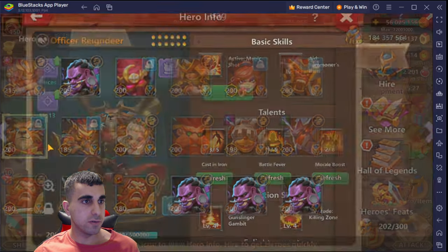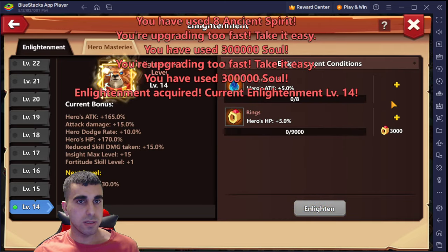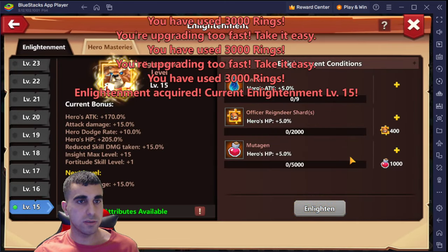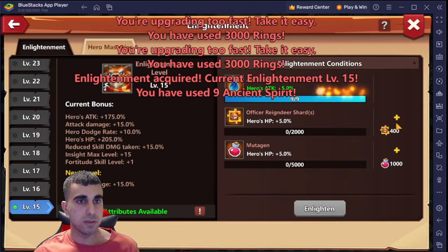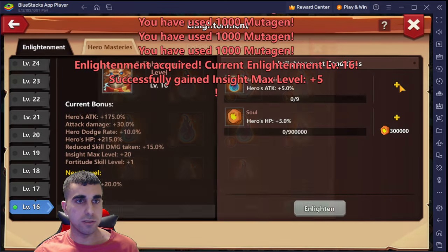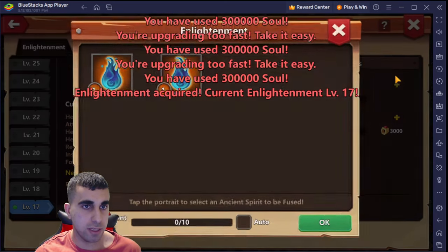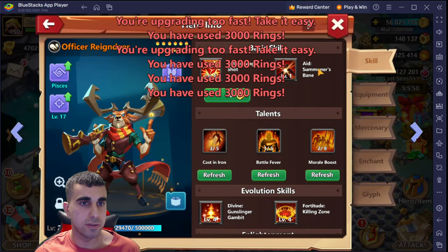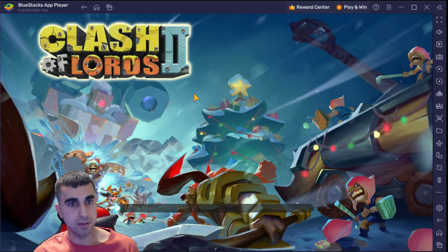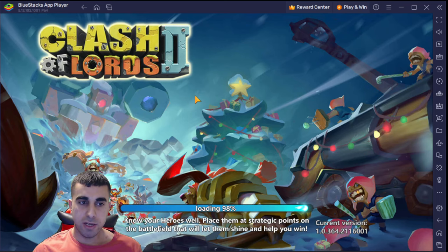Should be enough for a few more levels. We have like 20,000 ancient spirits for the reindeer. Wait - how am I running out of that faster? The game crashed. I think I realized I was leveling it up way too fast.